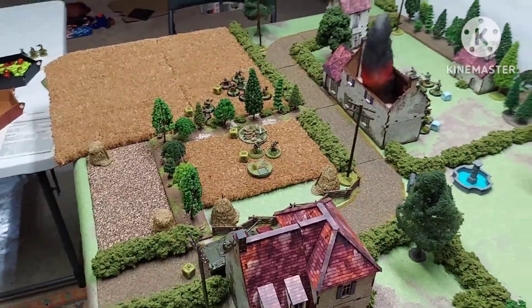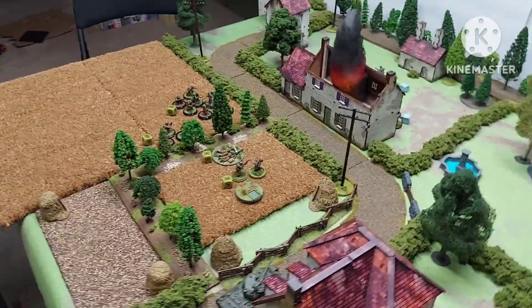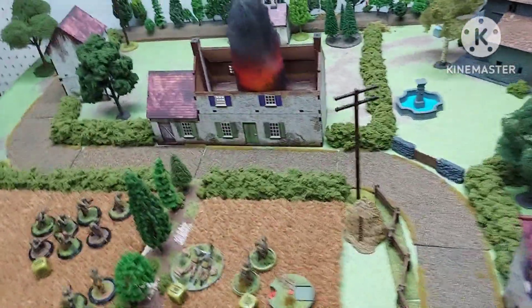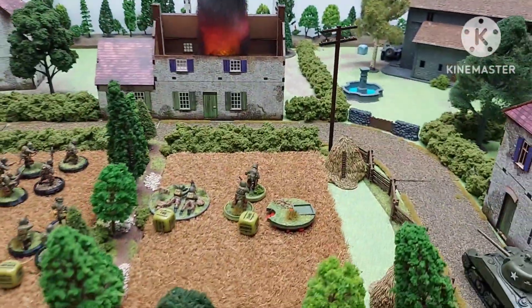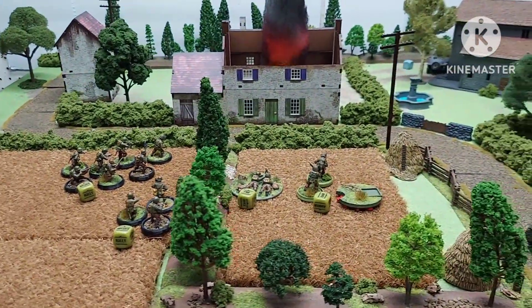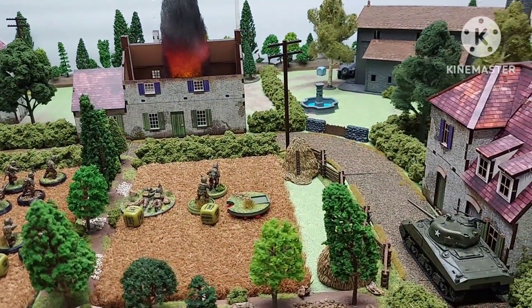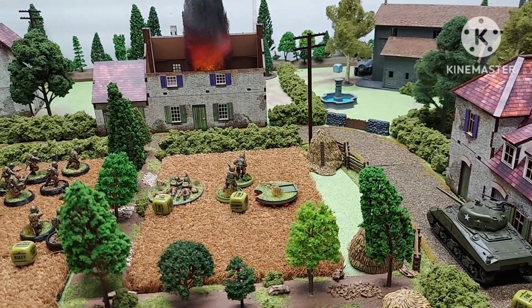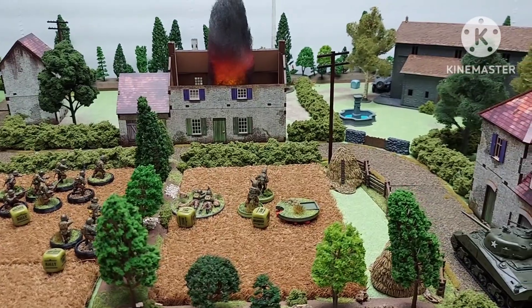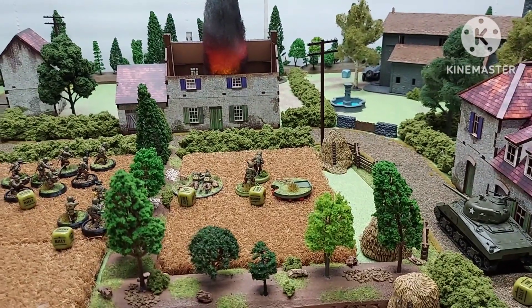The other Waffen SS squad just went to ground, and the commander also went to ground. That was turn three. The Americans are finally making progress but it's taken a lot more work than expected. This has been absolutely epic so far — now that everything's in close combat and moving along, I'm going to try to get the dice rolls on camera. Let's go into round four.